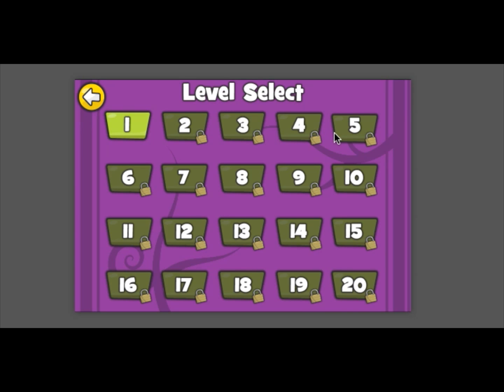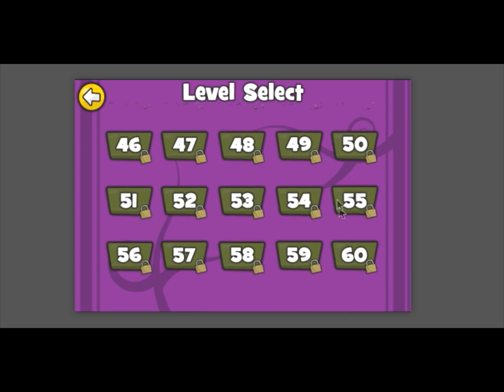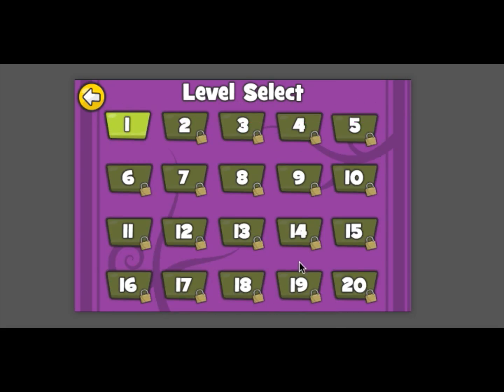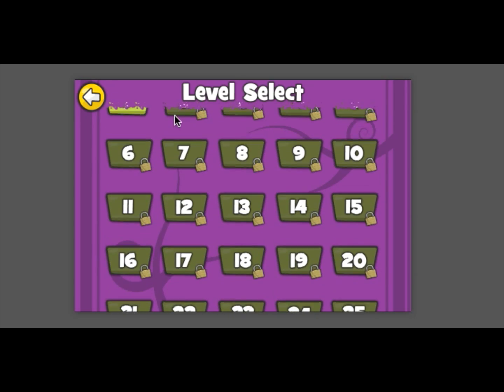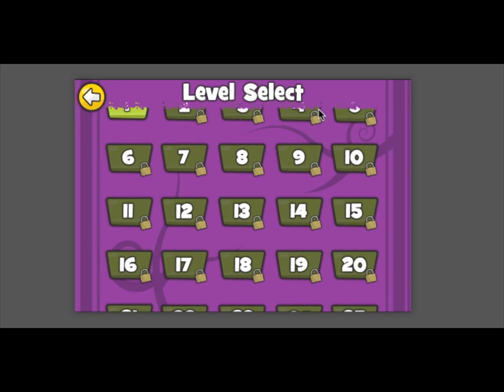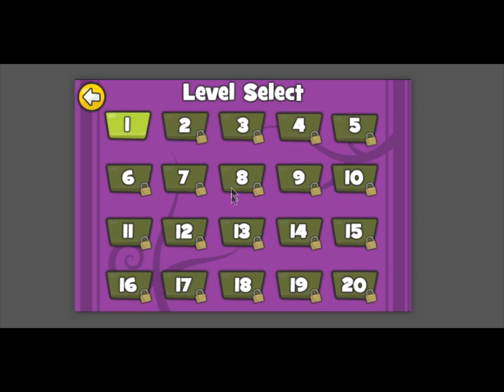Now this is our level select system and it's a scroll up. I've set it up for 60 levels — you can do more or less, it's up to you. Really cool is it goes underneath the level select image, so there's a little bubble effect there, which is pretty cool.